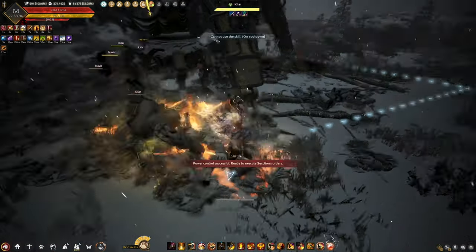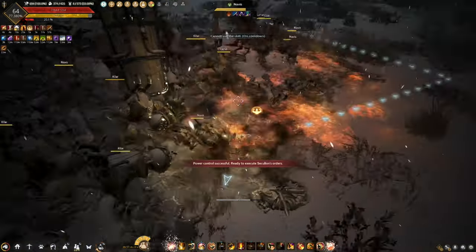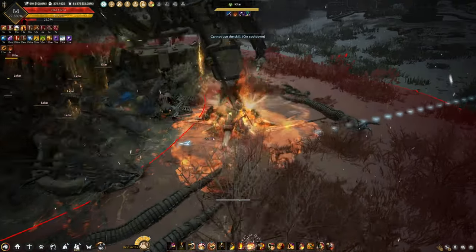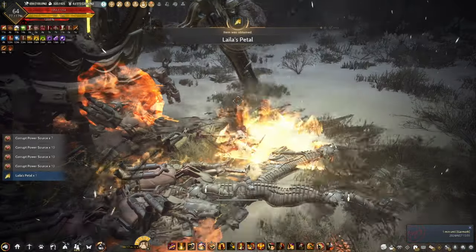Every leg phase, you need to position yourself far from the active leg that has a red glow, so that the active leg will not attack and become invulnerable. You have to bait the non-active leg to attack you in order to save time. You can do that by positioning close to the non-active leg. Before each leg phase, don't forget to use your class buff or E-buff, and then use your Black Spirit Rage to maximize damage.